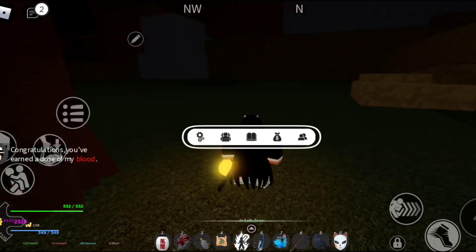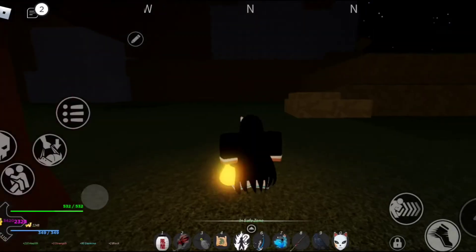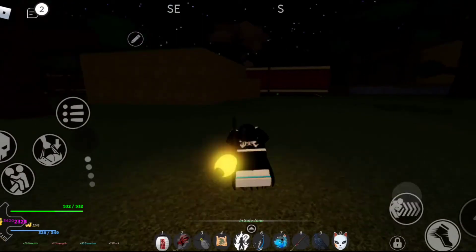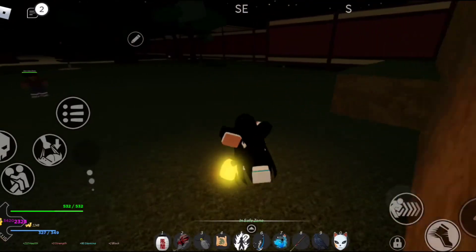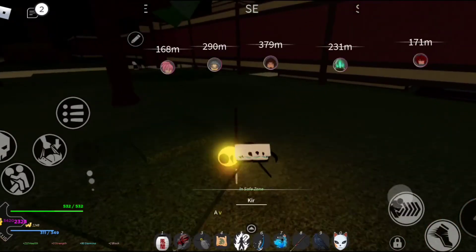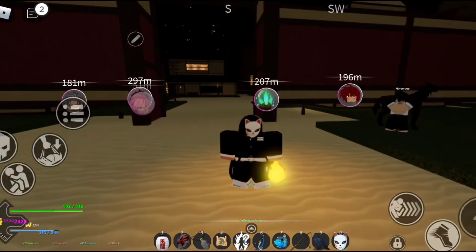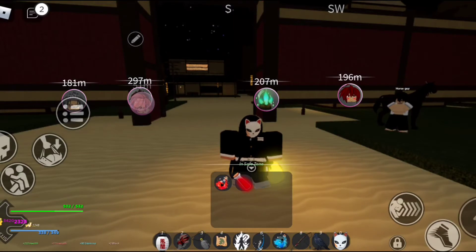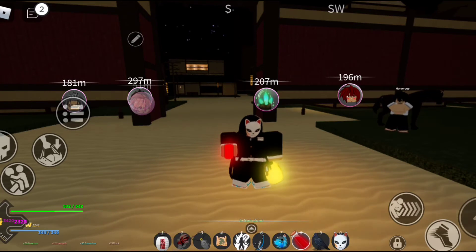Congratulations, you've earned a dose of my blood. We have his blood now — that's Muzan's blood, not a health elixir. I have Muzan's blood in my pocket now. I can become a demon, and that is the title of the video, so let's go ahead and drink Muzan's blood. On the count of three — one, two, three. Bam, goodbye!